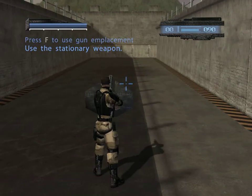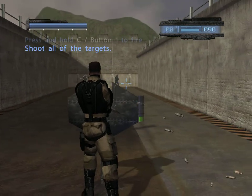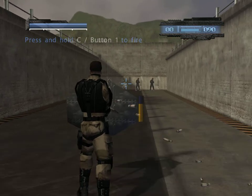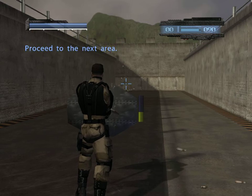Action. You may need to interact with a number of different things on the field. For example, enemy weapon forces — move to the turret. Use it to take out the targets. Proceed to the next area.